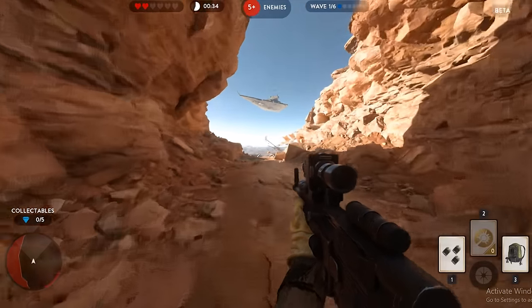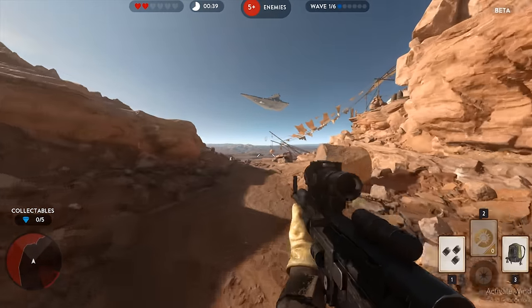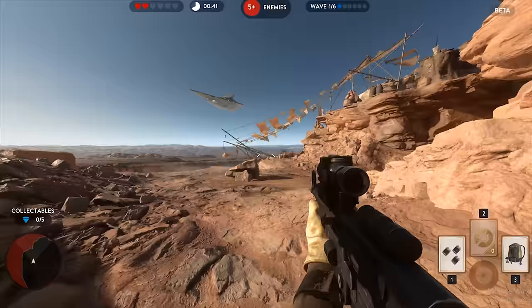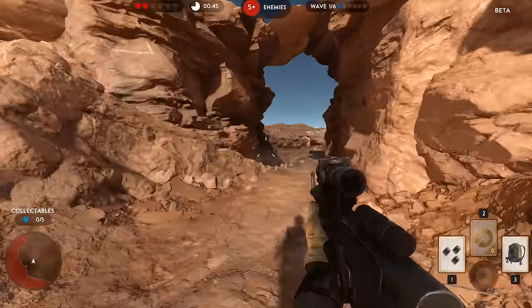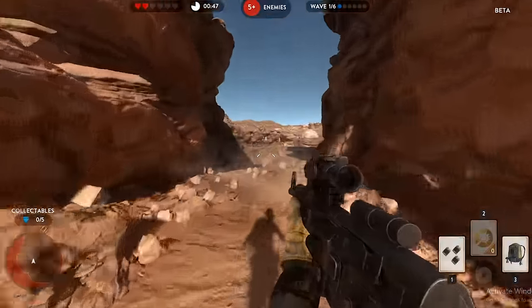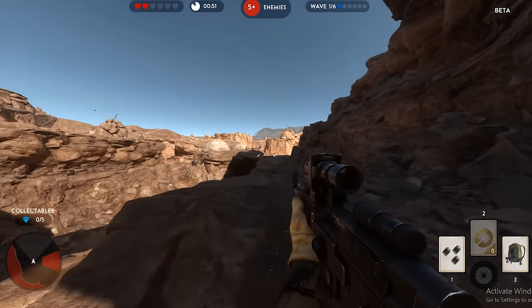One thing I want to take time to talk about during this segment is that the game looks actually kind of really good. I like the amount of debris that's around — that's one thing I appreciate a lot. The rocks that are everywhere: as we're walking up here, the rock kind of falls down and looks actually pretty realistic. It makes it feel like a more full environment, and I actually like that a lot.